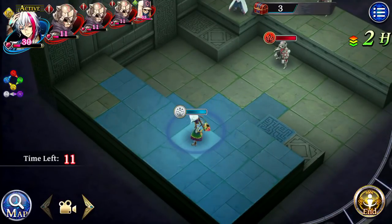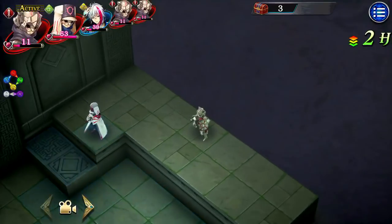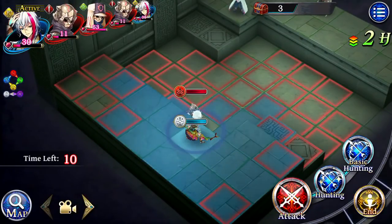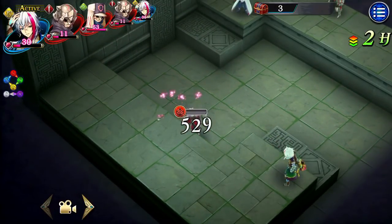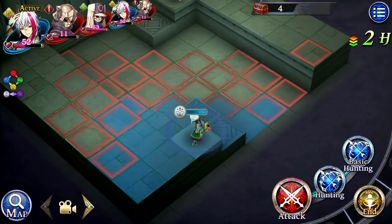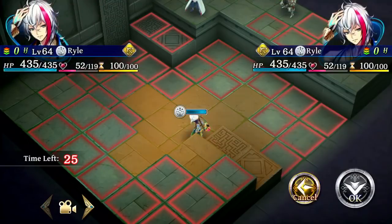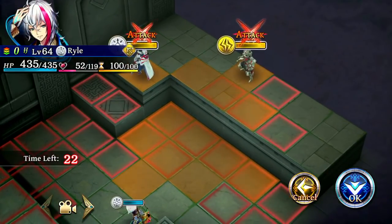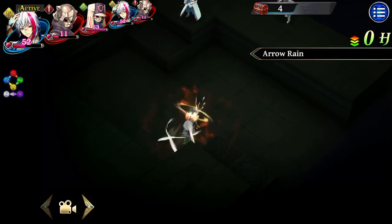Even on normal attacks you're getting extra range, which is always useful. Let's get some more jewels up and show off the best AoE ability. Arrow Rain — look at that scope, that is a wide area. Just a massive AoE ability.